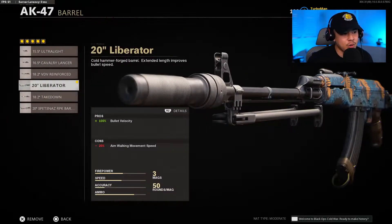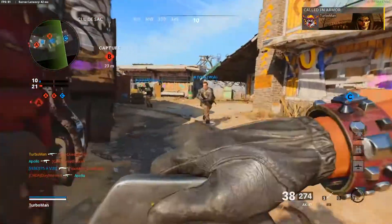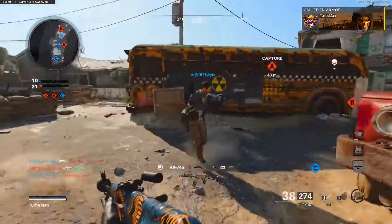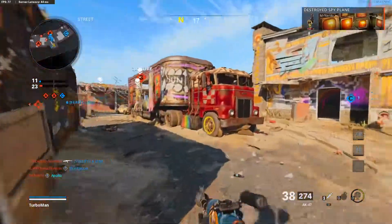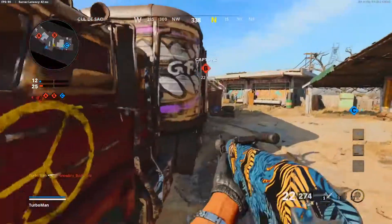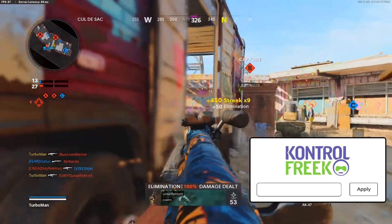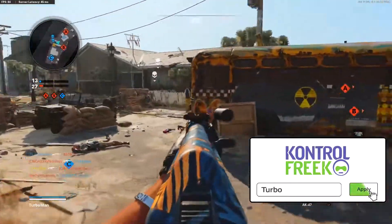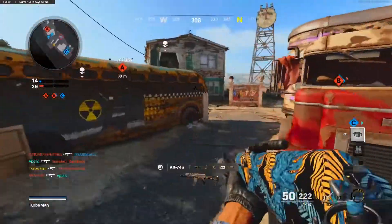For the next attachment, we're running with the 20-inch liberator, which gives us that 100% bullet velocity. This is very important because if you've ever shot at somebody and felt like your shots aren't connecting 100%, that's because your bullet velocity probably isn't optimized. You definitely want that 100% bullet velocity.